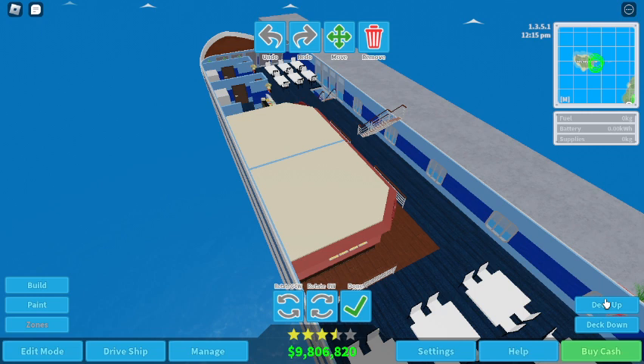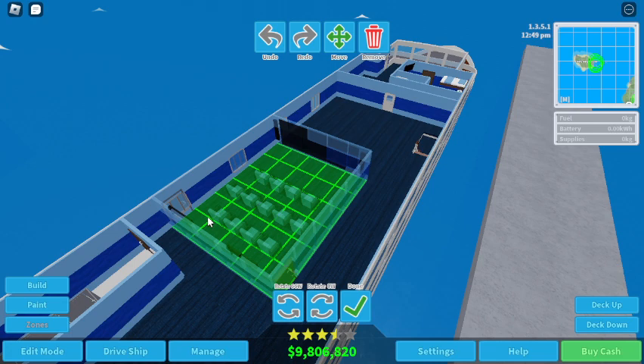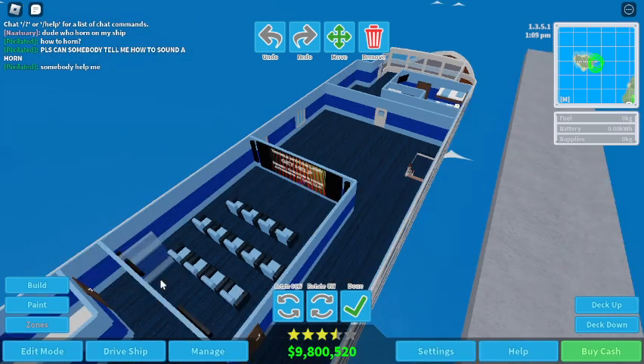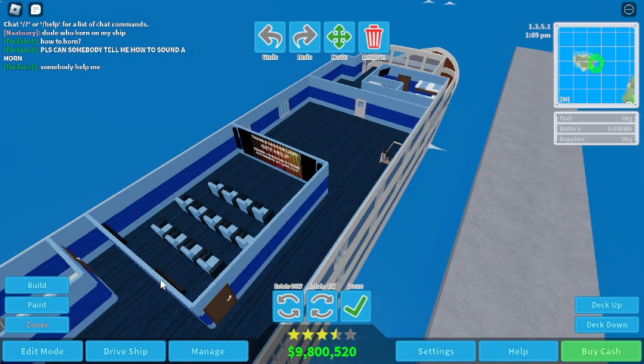So activities — indoor. Can we fit a movie theater in here? Yes we can! Let's place it like that and remove the door facing outward — you don't want that; it's on the port side and it's not supposed to be an entrance. There's our movie theater.